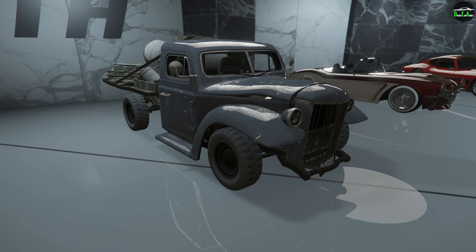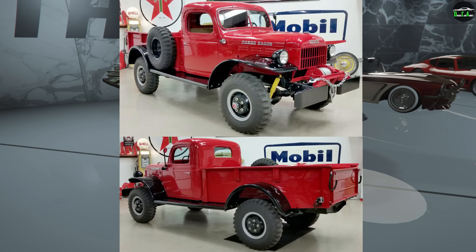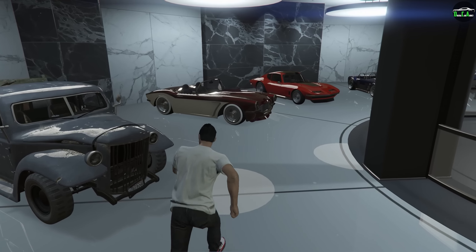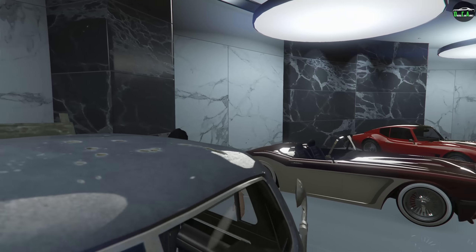It's a real shame that the brakes are so bad on these trucks. In terms of what the Rat Loader is based on, it's primarily based on a mix of different pickup trucks from the 1940s, mainly the 1946 Dodge Power Wagon and the 1940s International Harvester D2 as well. Let's go ahead and check out the customization of the Rat Loader.